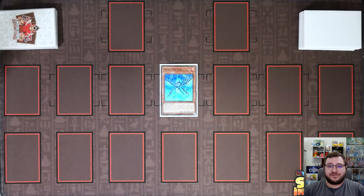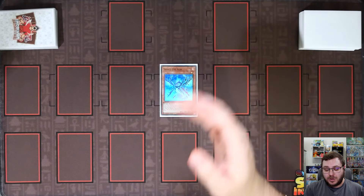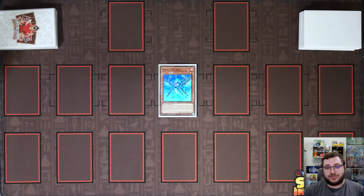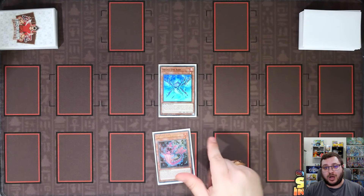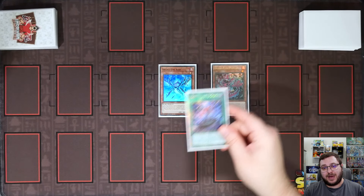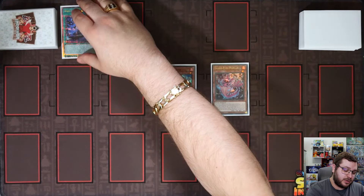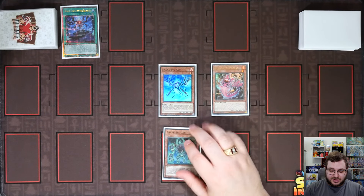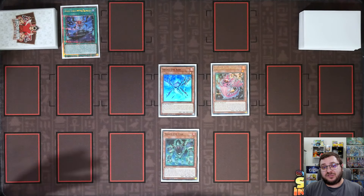Now for our third and final combo, I want to show you guys the one-card Normal Summon Snake Eye Ash combo. This doesn't get you into the Azamina engine unfortunately, but I want to show you how you can play around something like Nibiru even with just a Normal Summon of Snake Eye Ash. We Normal Summon Snake Eye Ash and activate its effect to add Poplar. Poplar activates to summon itself, and we use its effect to add Divine Temple. We activate Divine Temple, but this time instead of placing Snake Eye's Diabelstar, we place Snake Eye Oak. This is what allows us to play through Nibiru most effectively.